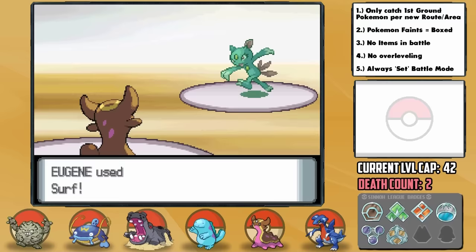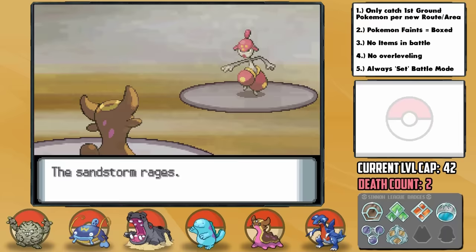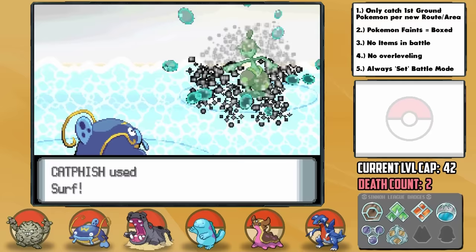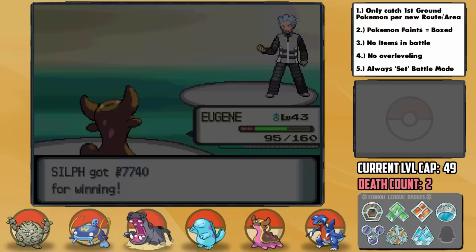Sneasel comes back in and basically any attack takes us out so I send in Eugene — she goes for Taunt so we take it out with Surf. Her last Pokemon is Medicham; I use Surf, she hits us to 34 HP with Force Palm, then we bring her to about a third. I switch in Catfish who tanks an Ice Punch and we get the final KO with Surf. Unbelievable — half sheer dumb luck and half adaptation. That was a wild battle all around but we pulled through deathless somehow.